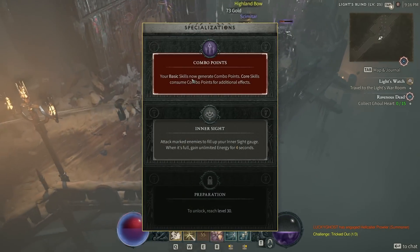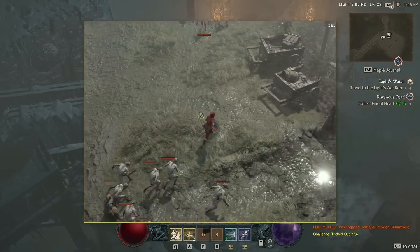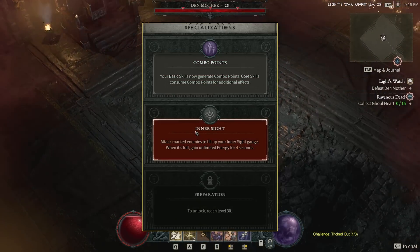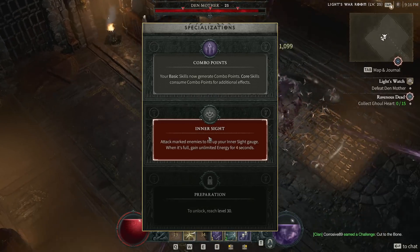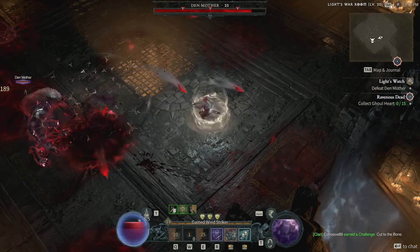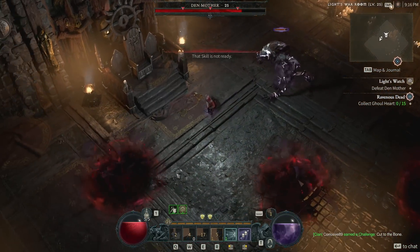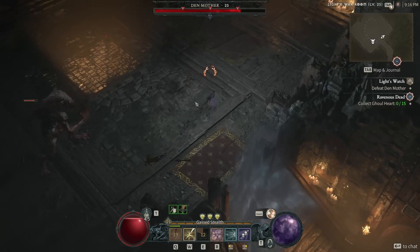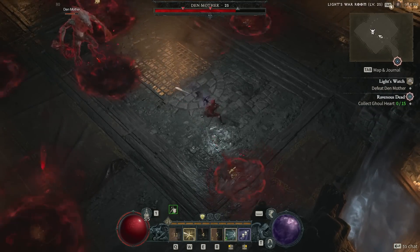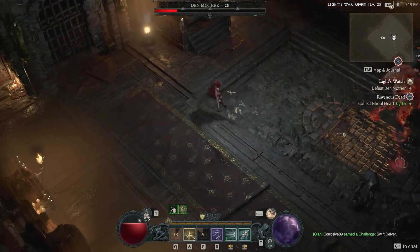The Rogue's unique class system lets it choose between three different stances. Combo Points was my favorite — it allows the Rogue to gain up to three charges, consumed by the next core ability for big damage; a very satisfying prepare-then-devastate rhythm. Then there's Innervation, which marks a random enemy and attacking it fills a gauge; when full, Windfall lets you use abilities for free for four seconds — though the four-second window often came at inopportune times, making it hard to take advantage. In single-target boss fights, it could produce solid results. The final stance is Preparation, which reduces cooldowns — probably won't feel great early on without legendary aspects buffing your ultimate, but powerful later if you build toward ultimate damage.